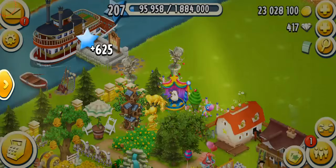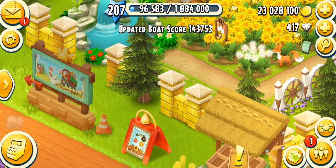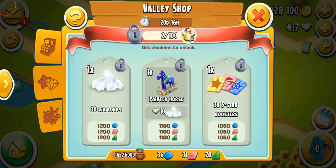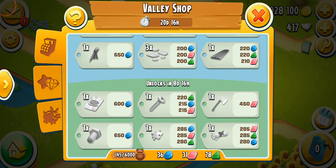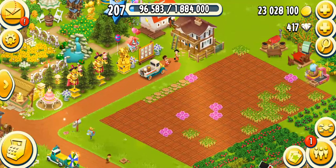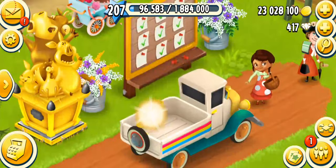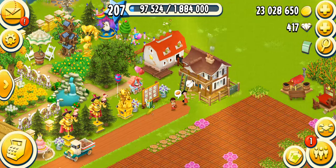That was all about this video. I just wanted to talk about valley season 33, which has finally started in the game. It's going to stay for another 20 days. You have the opportunity to win this beautiful Painted Horse inspired by Swedish culture, and you can also get a lot of puzzle pieces and expansion permits. I really hope you guys enjoyed this video — if you did, give it a big thumbs up, don't forget to subscribe for more Hay Day videos, and thank you so much for watching. Have a great day, bye!